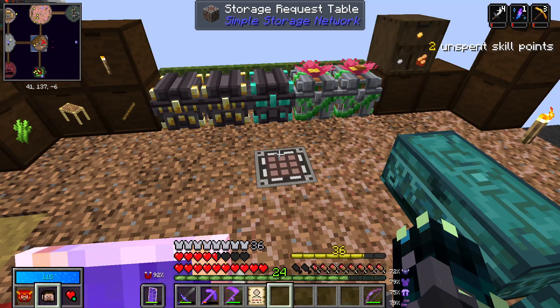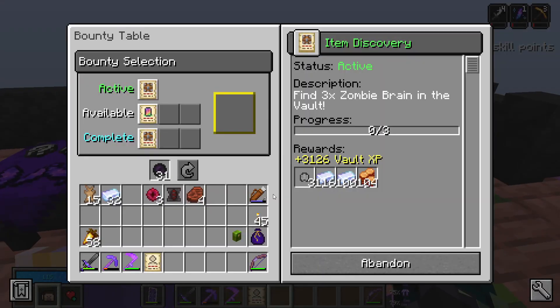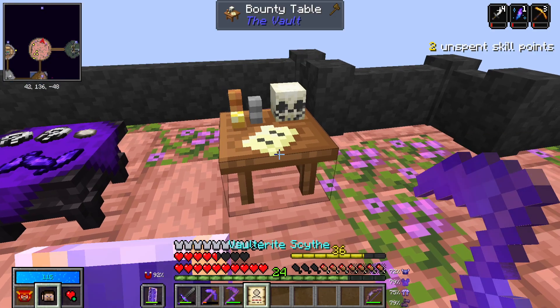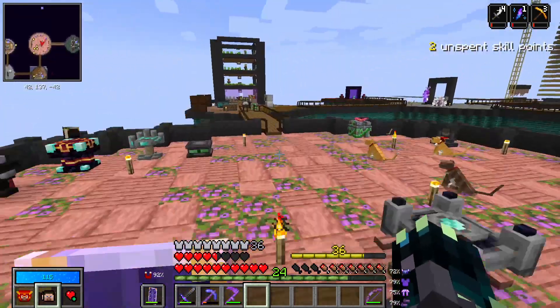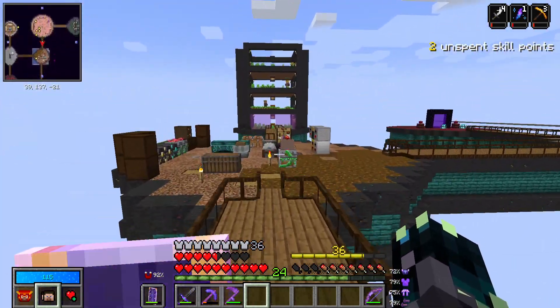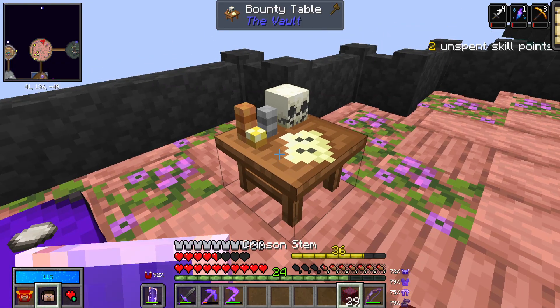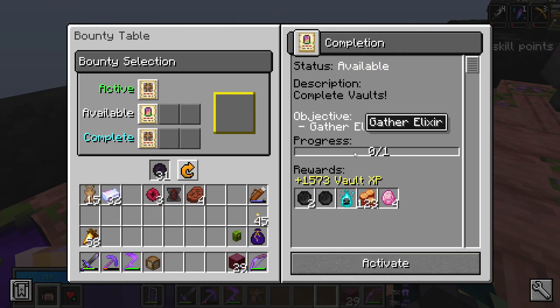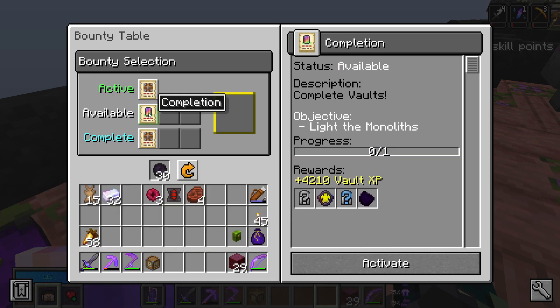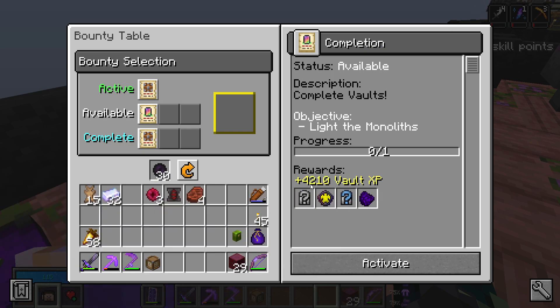We're obviously close-ish to getting another treasure room - as soon as we can we will because I like going into treasure rooms. Let's claim this lost bounty. You have to use it on a bounty board - you just right-click it. Our lost bounty is: submit 35 crimson stems for 17,000 XP! That's really easy because we have a botania pot here farming crimson stems. There we go - that's also given us quite a few items. The next bounty is to gather elixir, which I think we'll re-roll.